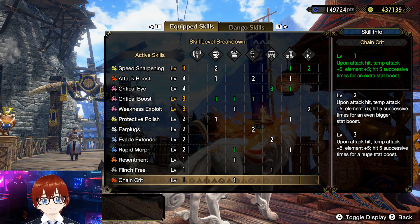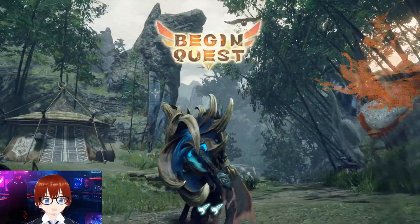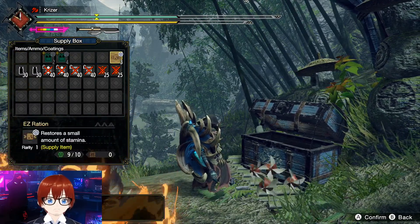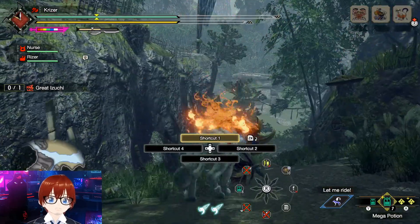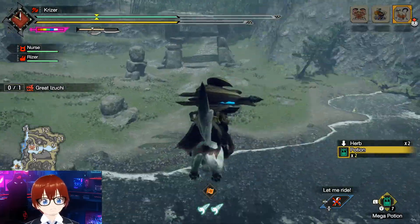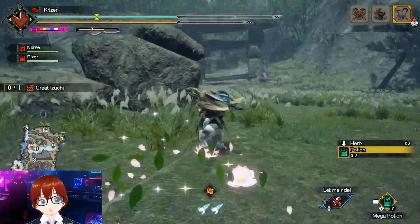For this showcase, we're going to hunt a Great Azuchi so I can show you how to use the weapon effectively with an easy punching bag. If I used a bigger monster we could take it out, but you wouldn't really see the nuances of what you should be doing with this weapon. It's better than the training dummy — I prefer to use a real monster.